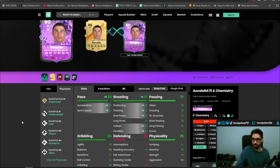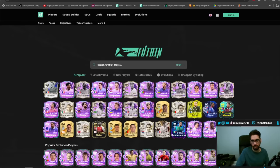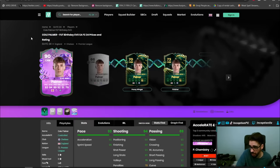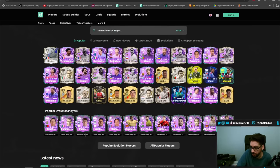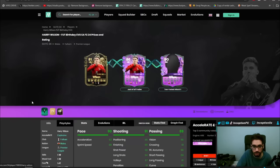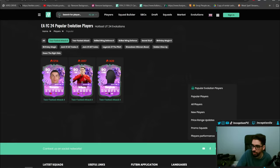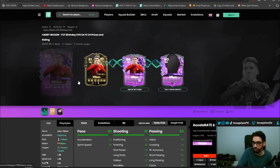Cole Palmer is trending, but I don't think that's because of that specific thing. Two-footed attacker. And then we go to the popular choices here. Wilson — Wilson from Fulham.